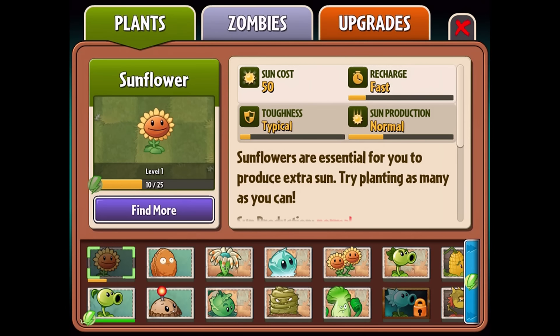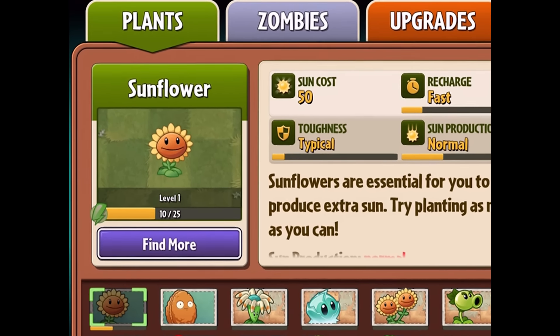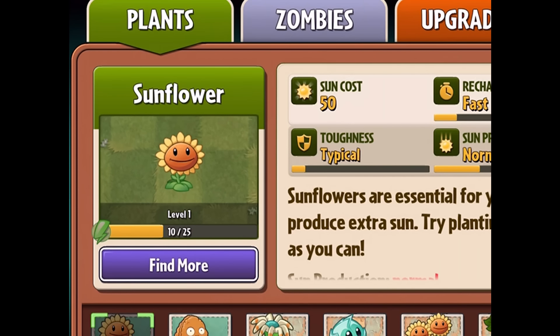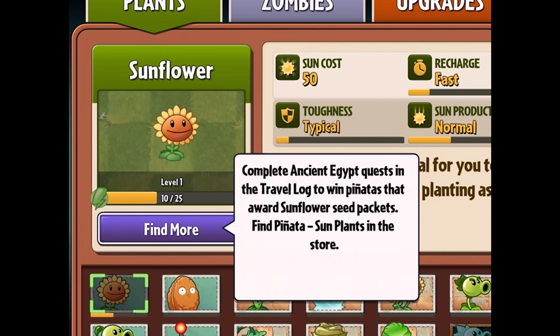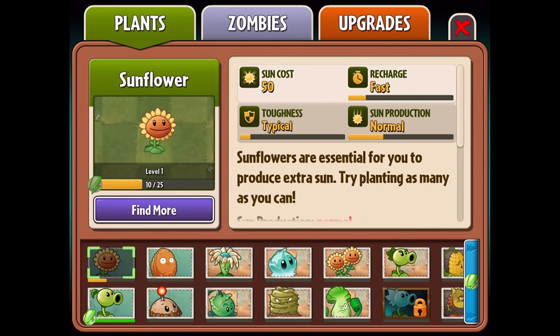So first off, we're going to go to the Almanac, and you'll see there's some new information that we're showing on this screen. If you take a look at the Sunflower, underneath you'll see that there's a bar now that's displaying 10 out of 25. What this is counting is your experience before your plant is ready to level up, and you'll gain that experience by accruing seed packets. And if you want to know where to find them, you can just tap on the Find More button, and here it's going to tell you that you can complete Ancient Egypt quests in the travel log in order to win pinatas that will award seed packets.